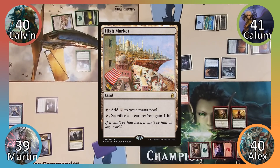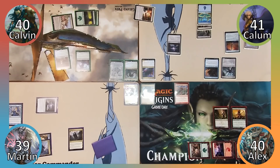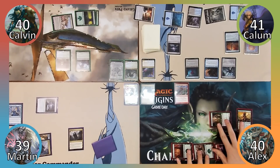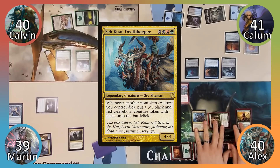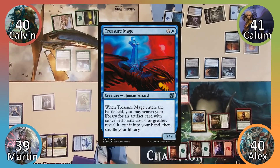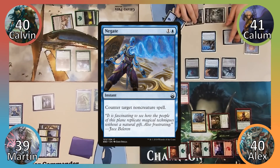Calavin plays a Forest, moves to combat, attacks Martin with Experiment 1 dealing 1 damage, then passes. Calum plays an Island, casts Thrandynamo, then casts Kozilek's Channeler. Alex plays a Forest and casts Deathrite Shaman, then casts Goblin Bombardment and passes. Martin plays an Island, casts Sol Ring, casts Thirst for Knowledge drawing three cards and discarding Whip of Erebos, then passes. Calum responds by casting Negate, countering Martin's Planeswalker.